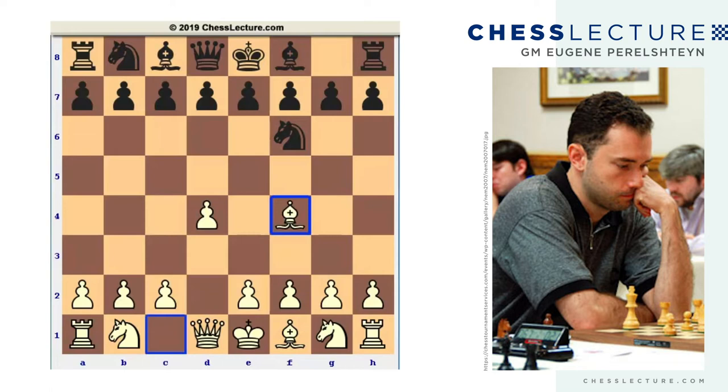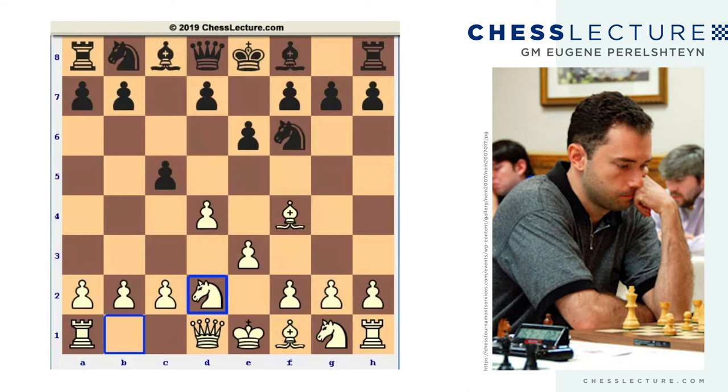D4, Knight f6, Bishop f4 — the London system, which at first looks kind of harmless. People typically play the London system just to get out of opening theory, but these days it's an outright weapon in its own class. e6, a very solid move. e3, c5 — one way to challenge the center. And after Knight d2, I like Nd2 over c3 because it gives White flexibility with the c-pawn later on.